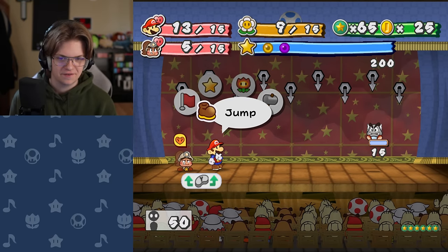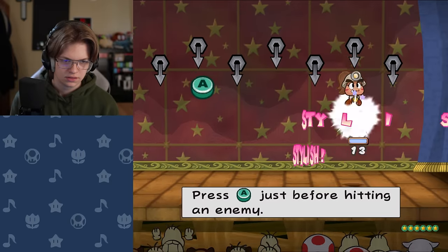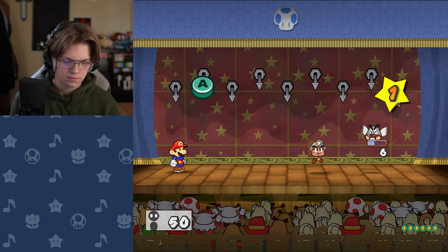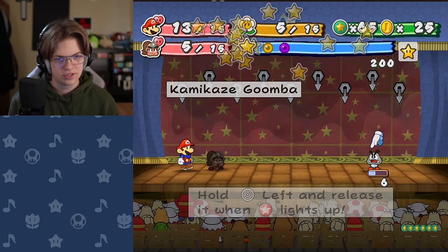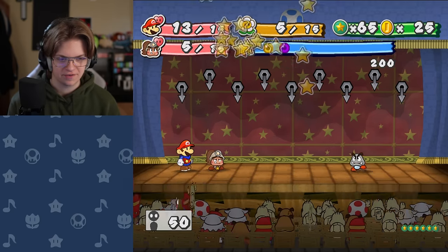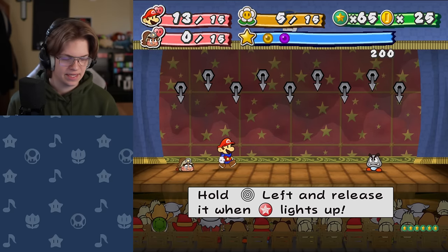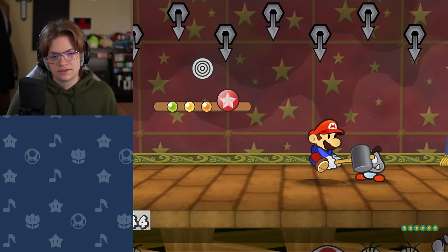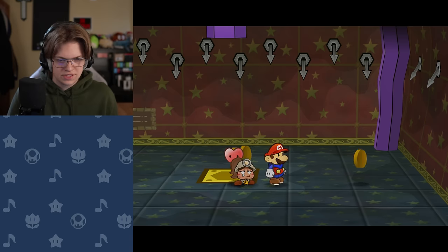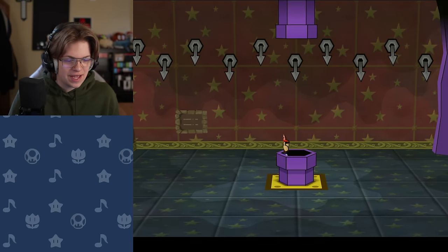I knew I pressed that too early — I could feel it in my bones as I did it. Ranking up Goombella was definitely the right call. Multibonk is so much stronger than anything Koops could have offered. Well, she's dead. There's my first partner death. Honestly, I'm not too torn up about it — she'll be okay. Look, there's a heart. She's gonna be fine. She has one health now.